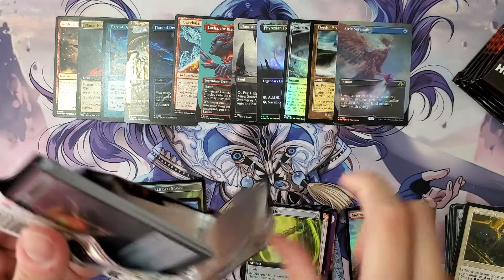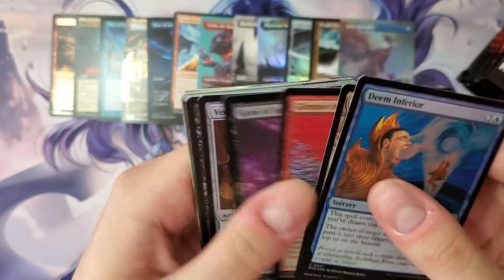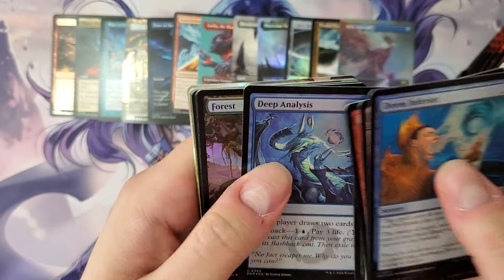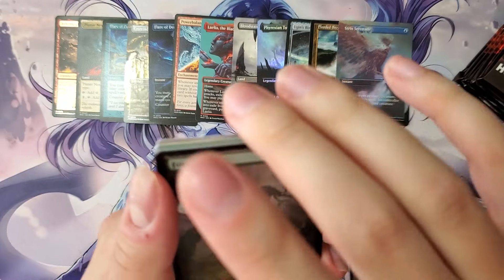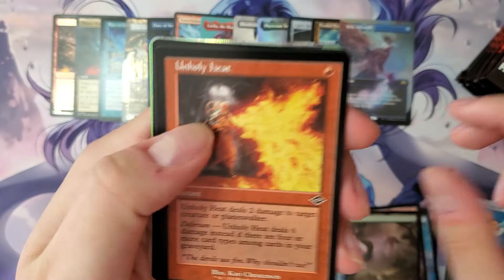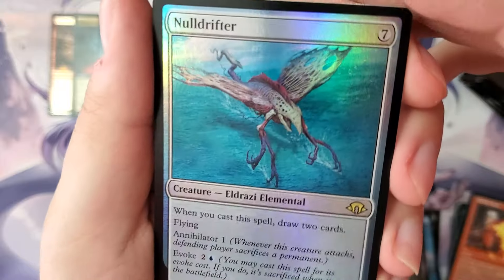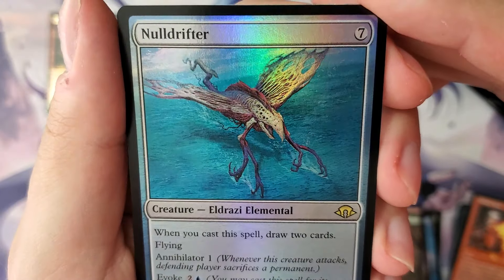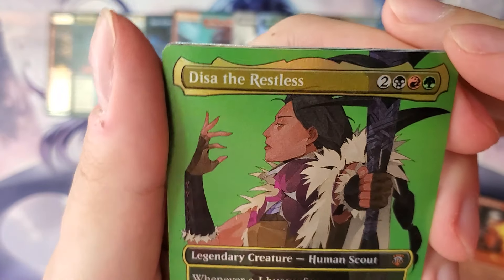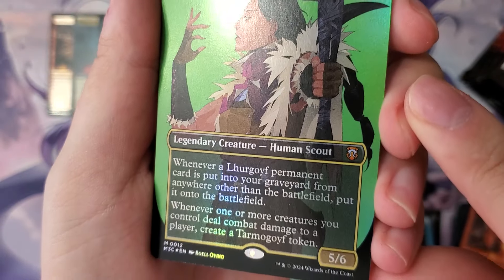Halfway through folks, let's get some real spice going. Marionette Apprentice — I love Marionette Master, so this is a cool card. Got something shiny in the back, I'll save that for last. Forest. Unholy Heat — everyone's favorite common. Noel Drifter, yes, love that. Deesa — this is a commander, one of the face commanders. Foil portrait — ooh.